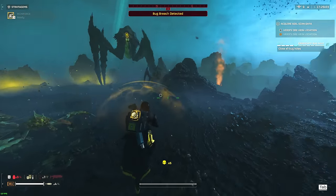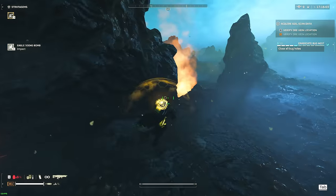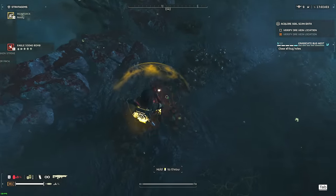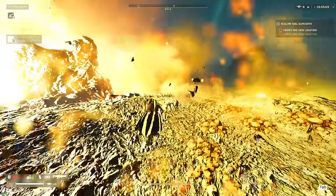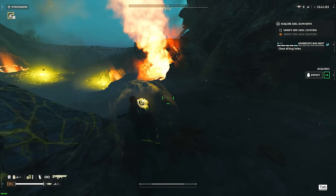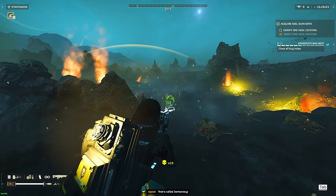When fighting hunters, dive is going to be your best friend — the best thing you can do when they get close is just dive. Dive spamming is super powerful in this game. I'm going to try to stop that bile titan with the 500kg. I'm going to have to use another 500kg on it. That got him. That's five or six bile titans already — quite a lot. We don't have a resupply; we have four grenades but still have five or six nests to close, so sadly we're not going to be able to close them all.